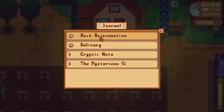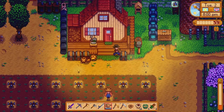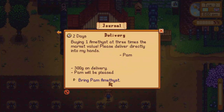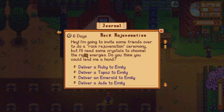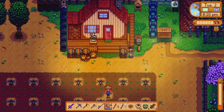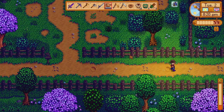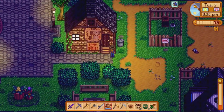We do have a couple of quests — ruby, topaz, emerald, jade. I need an amethyst for Pam. Yes, the first one is for Emily — an amethyst — almost missed that. That should be all. I think we can find both Pam and Emily at the saloon, so let's go there.